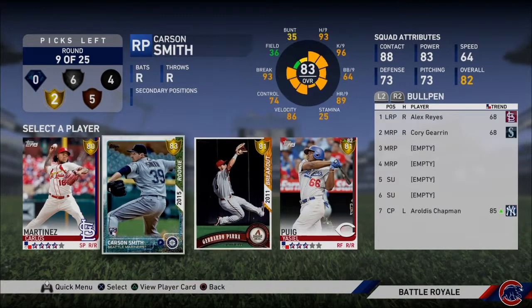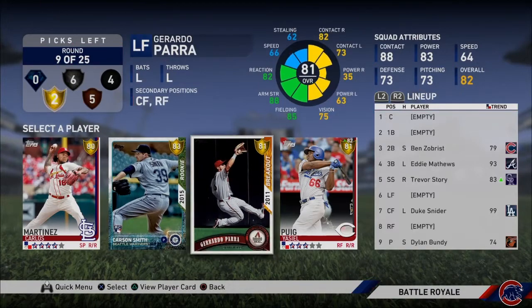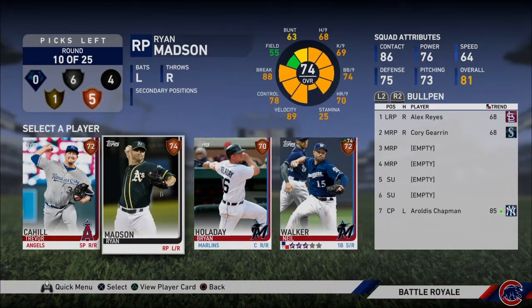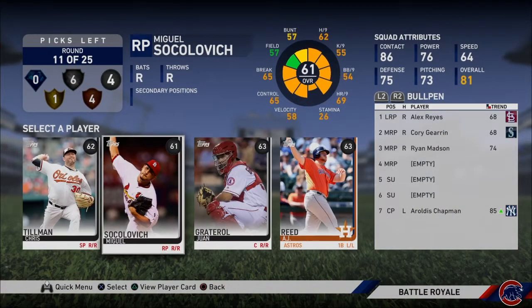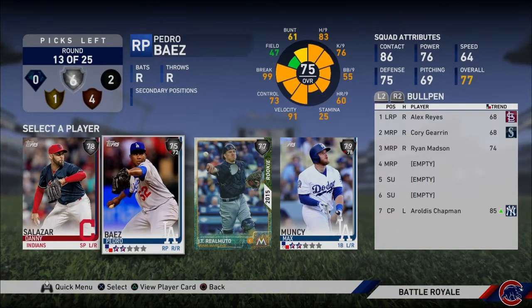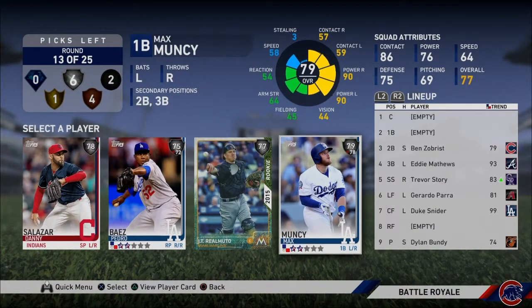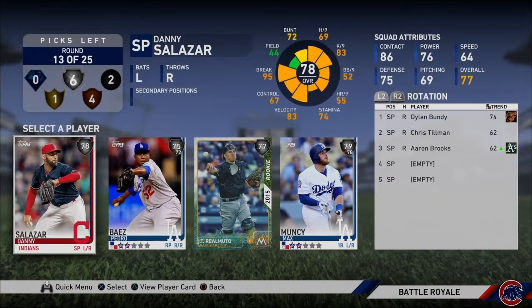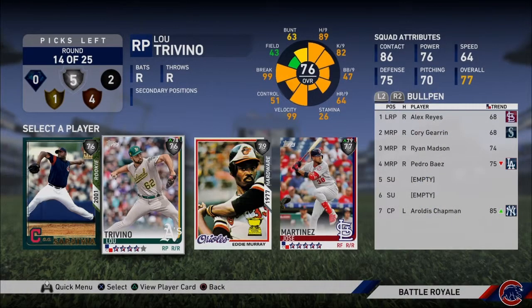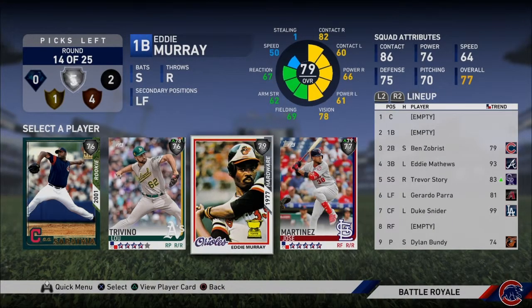Gerardo Parra has a flashback — really? I can't believe I haven't seen that. Alright, we're gonna use him — great fielding again, great vision, so I'll take it. We definitely need another lefty in the pen. Alright, give me those starting pitchers.